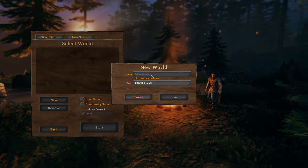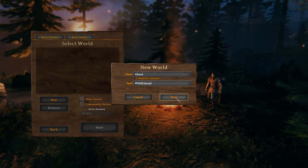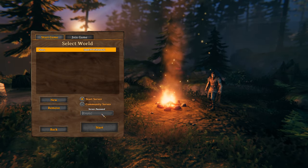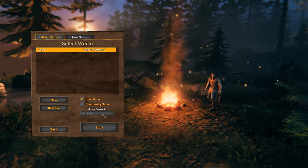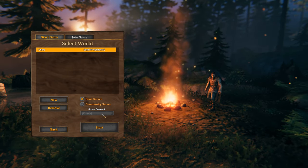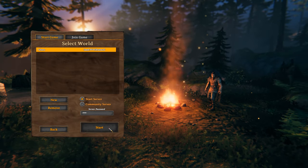So the key here is — I'm just making a new world, but if you have an old world you can do this too. You want to click on the world and then click 'Start Server', and then you can put your password in, whatever it's going to be. If you don't click 'Start Server', it's going to be private for just you — you can't invite friends. So click 'Start Server', and if you want a password, enter the password, and then click Start.